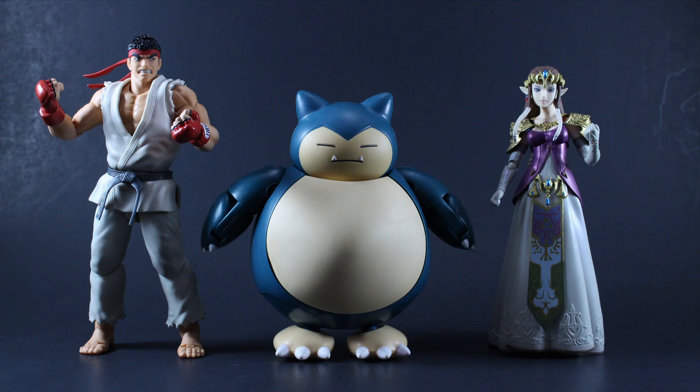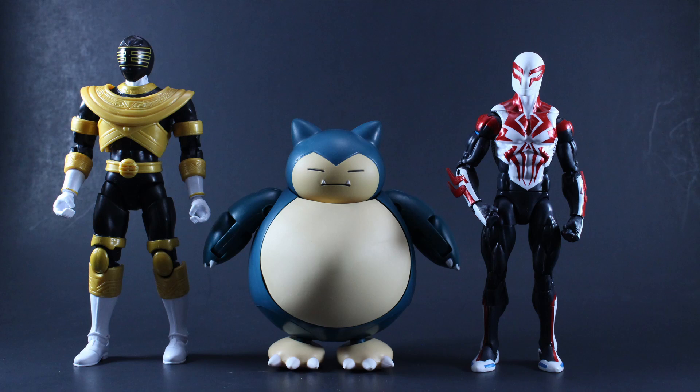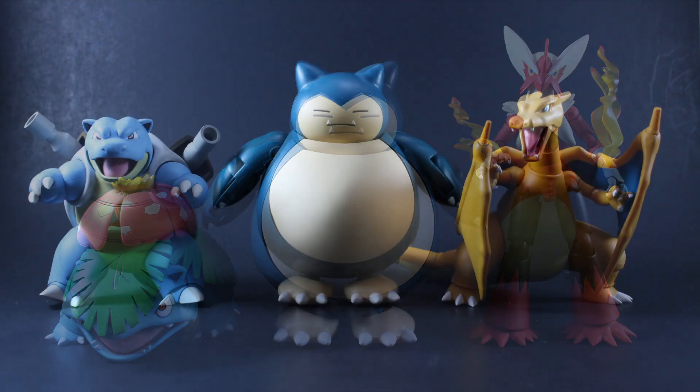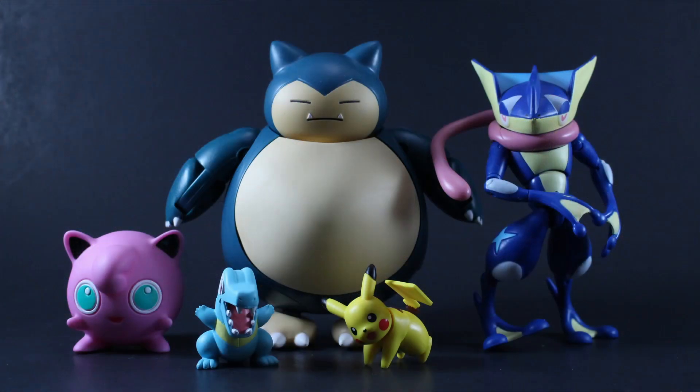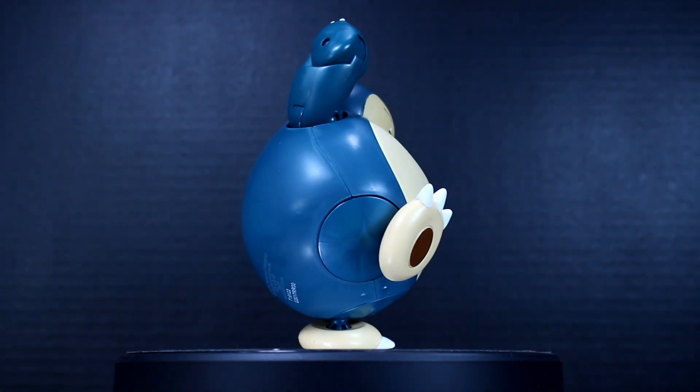Here he is next to the S.H. Figuarts Ryu figure and Figma's Zelda figure. Here he is with S.H. Figuarts Super Mario and Luigi figures. Here he is next to the Bandai Legacy Gold Ranger figure and the Marvel Legends Spider-Man 2099 figure. Here he is with D-Arts Bulbasaur and Blaziken figures, and D-Arts Blastoise and Charizard. And here he is next to the McDonald's Jigglypuff figure, the Tomy Totodile and Greninja figures, as well as the S.H. Figuarts Pikachu figure.